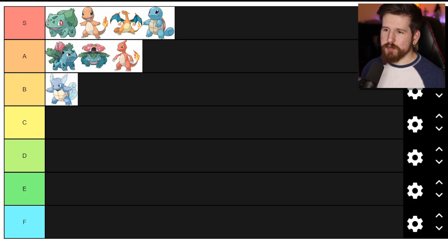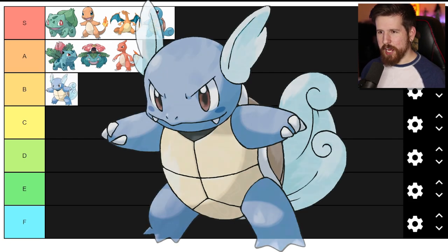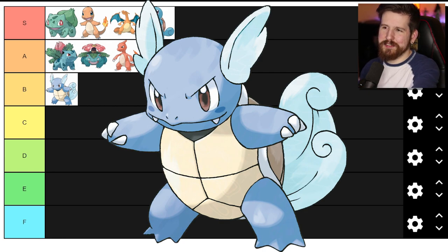Wartortle - how the mighty have fallen. I'm gonna put Wartortle in the B tier. I don't know if it's the Captain America winged ears or just the fact that it looks worse than Squirtle. I mean if you take away the ears, it's literally Squirtle with a swish ear tail. I just don't really like Wartortle that much.